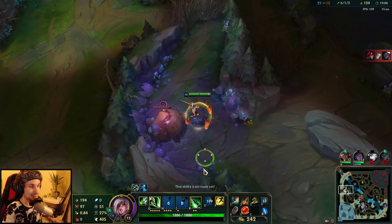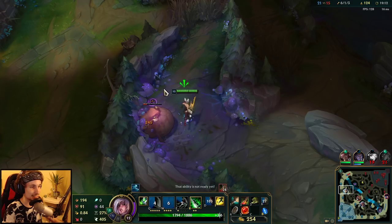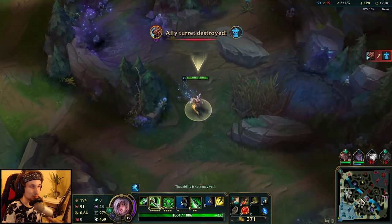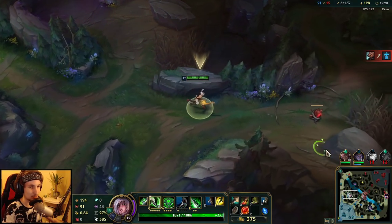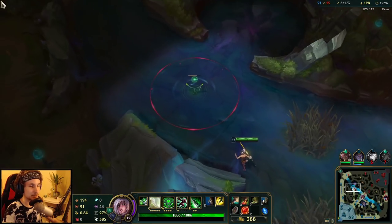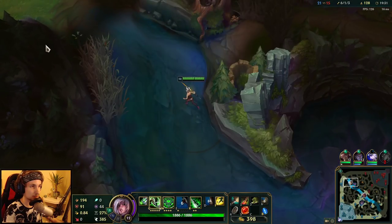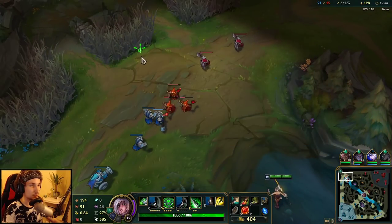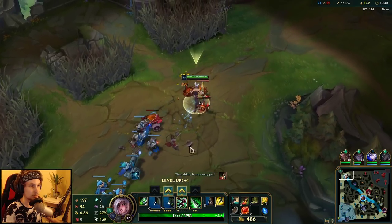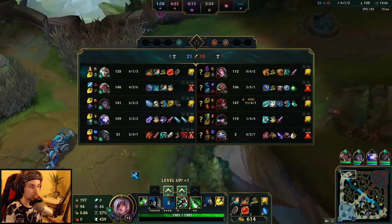What - a single Katarina is diving two men with CC under the tower. In all honesty, I cannot believe what I'm watching. This game is going to be difficult. We're going to farm up a lot to stay ahead of Katarina. The game is going in a bad direction because they have Infernal Dragon and Mountain Dragon, and my team is all dying over and over again.